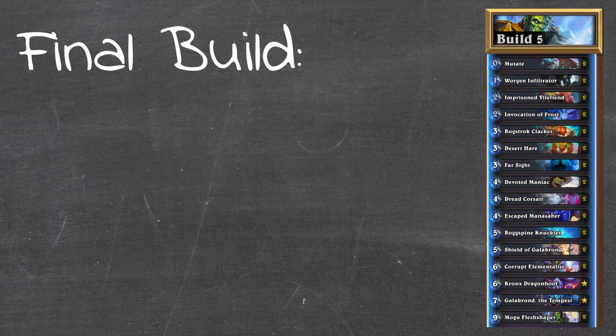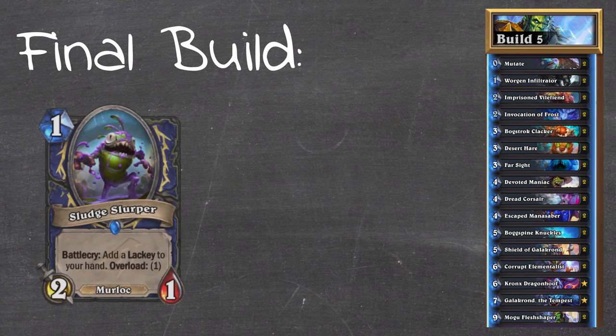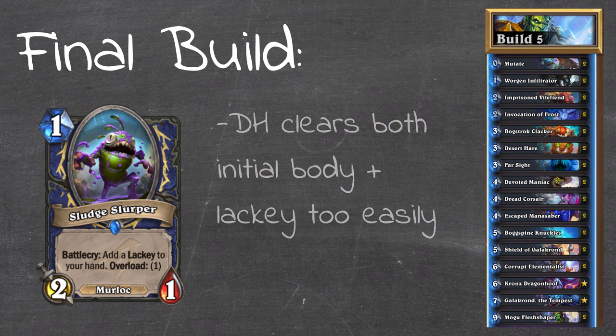The Imprisoned Vilefiend synergy with Mogu Fleshshaper kind of inspired me to run stealth minions, running on a similar principle - you develop tempo on your side of the board that your opponent can't interact with, so they're forced to develop themselves. We'll end up in a state with a lot of minions on the board before we start doing trades. In this final build we have actually excluded Sludge Slurper. Sludge Slurper is an excellent card, however there are a couple of things which make it not so good right now.